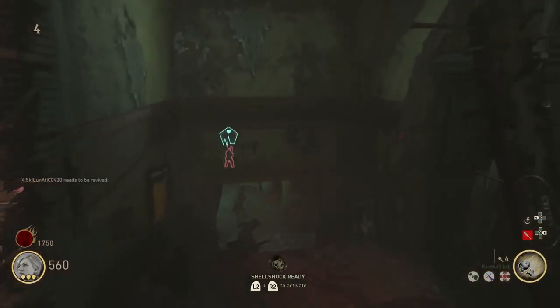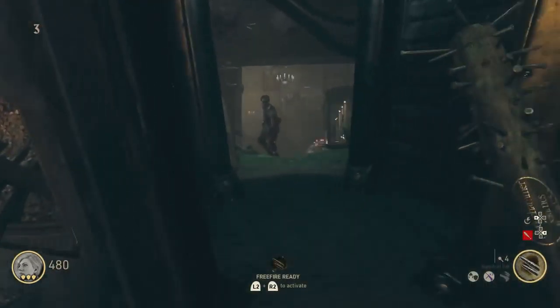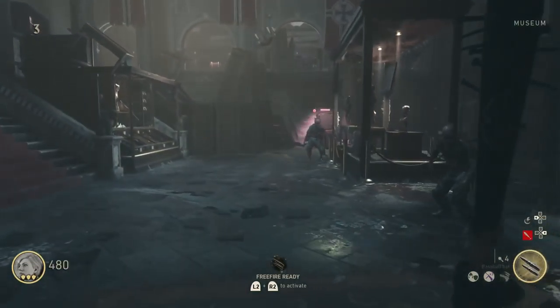The next two battery locations are within the museum. The first one is over near Fosplitz, which is the perk that gives you extra melee damage. It's on the top floor of the museum — you go around the crates and it's sitting right next to Fosplitz. There's also a dead guy there. That is that location.